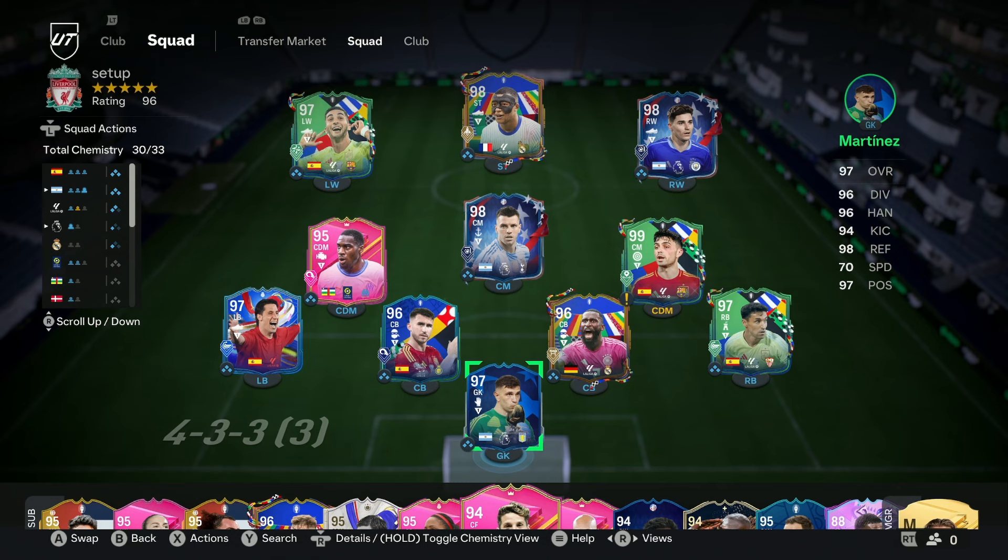We've got our two wingers and our striker who we play kind of similar to what we did with the standard one. We're trying to bring them back into like a four kind of shape - slightly different though. Actually it is similar but we bring both of them back because it's the Ultra Defensive version.